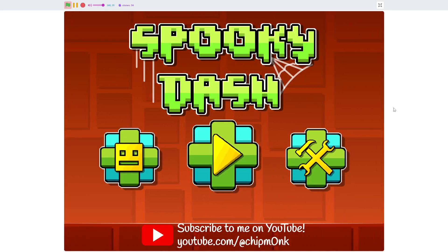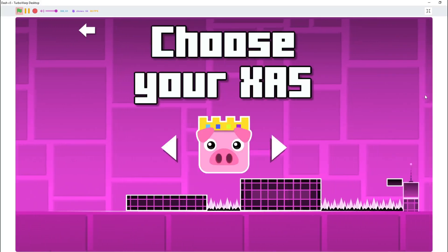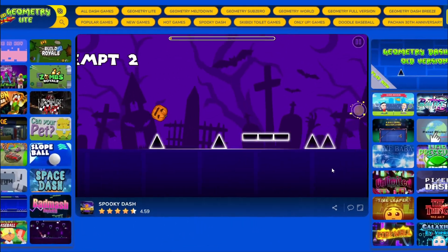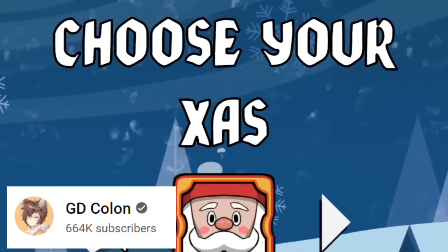It was then that I updated the main menu and skin select screen to be pig-themed instead of Halloween-themed. And the skin select screen says "Choose your Zass," which is a reference to the time a Geometry Dash scam website stole two of my games — because that happened. What the heck is a Zass?